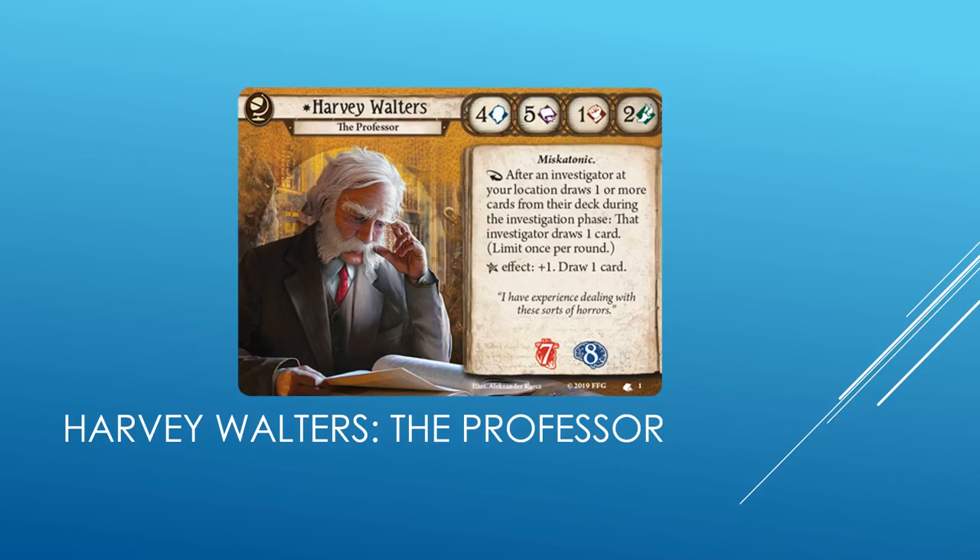Our Seeker is Harvey Walters, the Professor. He has 4 Willpower, 5 Intellect, 1 Fight, and 2 Evade — just like Norman Withers. He is Miskatonic traited. He has 7 Health and 8 Sanity. Reaction: after an investigator at your location draws one or more cards from their deck during the investigation phase, that investigator draws one card. Limit once per round. His Elder Sign is plus one — draw one card. Harvey on paper is a very straightforward investigator, which I think is great for these starter decks. He has great stats, as frankly most Seekers do, and it is fairly easy to trigger his ability as well.